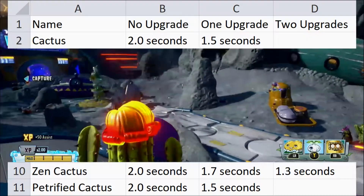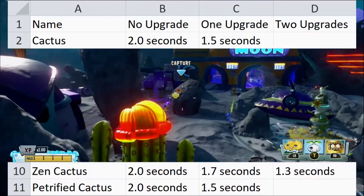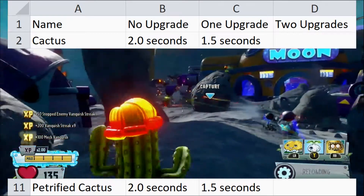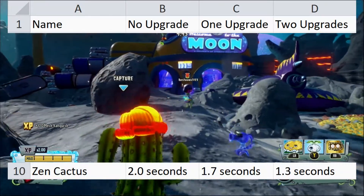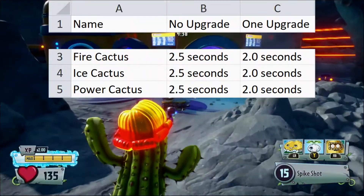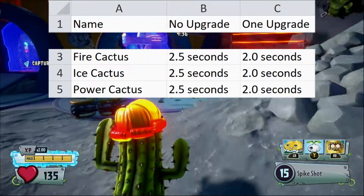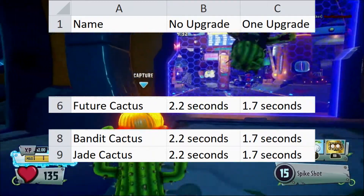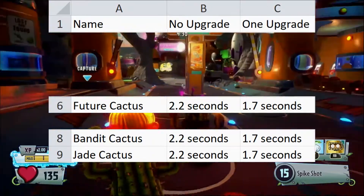For reload, Default Cactus, Zen Cactus, and Petrified Cactus have a 2 second reload by default. Default and Petrified both have a 1.5 second reload with their upgrade, but Zen has a 1.7 second reload with one upgrade and a 1.3 second reload with two upgrades. Fire, Ice, and Power all have a 2.5 second reload by default and a 2 second reload with the upgrade. Future, Bandit, and Jade all have a 2.2 second reload by default and a 1.7 second reload with the upgrade.